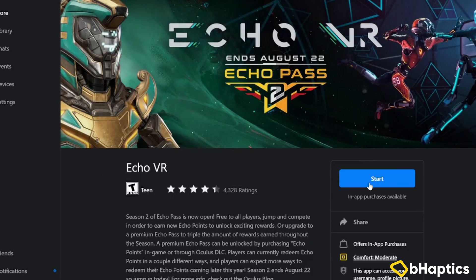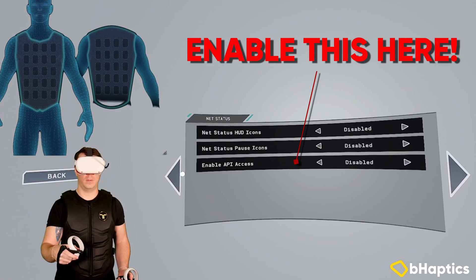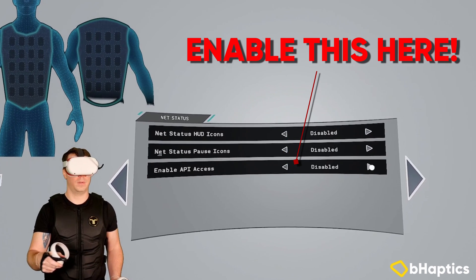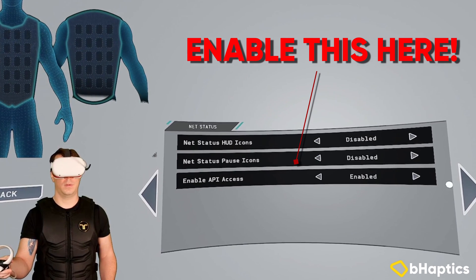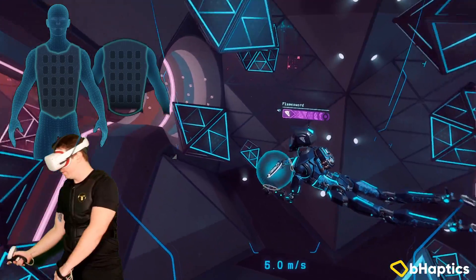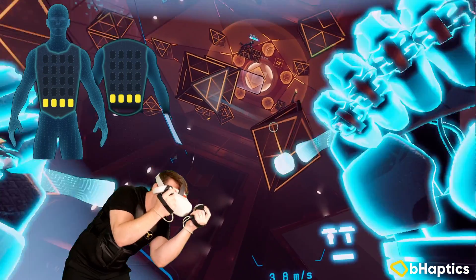Now it's time to go ahead and launch Echo VR. Once you're in game, navigate to the settings menu, scroll over to the net status settings, and make sure that you enable API access here on this menu. With that final step the game should be able to connect with the mod and you will experience haptic feedback when you enter a match.